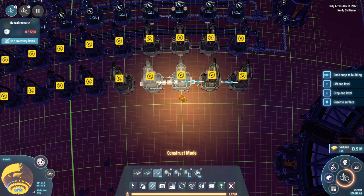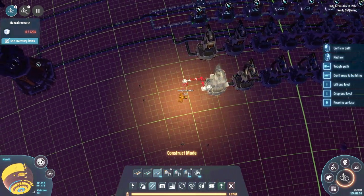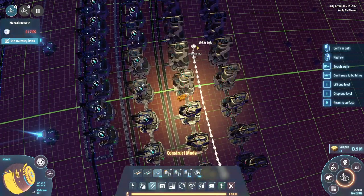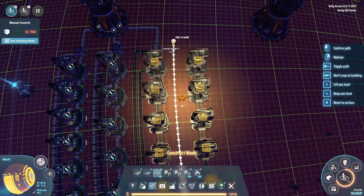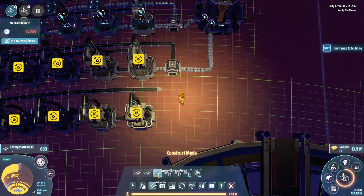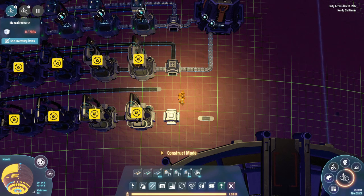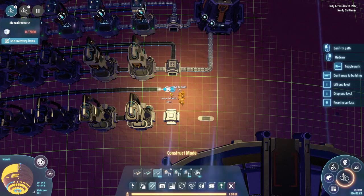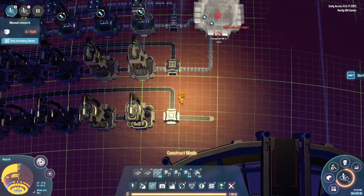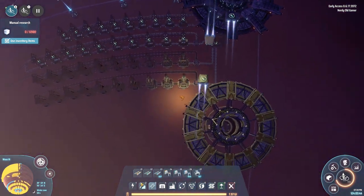We could set up even more because I think we have plenty of hydrogen, but I think it's way more efficient to just go get deuterium from some gas giants. Then we just need a bit of power, and we can come out there and go in there.